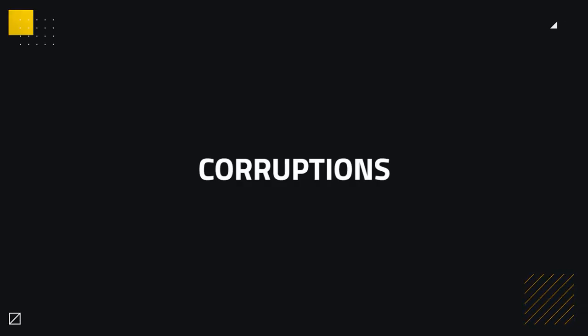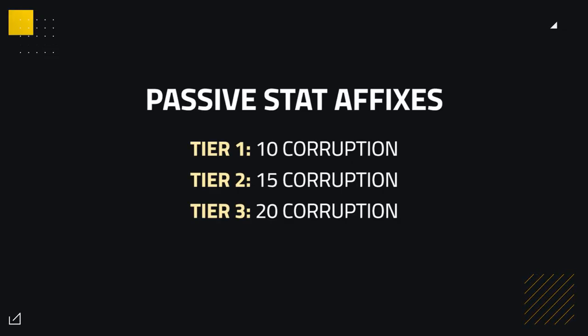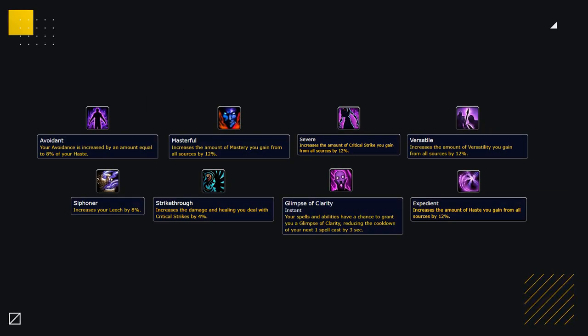So now we've got a better idea of what Corruption is, let's explore some of the potential Corrupted Affixes. Our first Corruption is Passive Stat Affixes. Now these all have 3 tiers: Tier 1 giving 10 Corruption, Tier 2 giving 15 and Tier 3 giving 20 Corruption. Now there are 8 different potential rolls of this kind of Corruption.